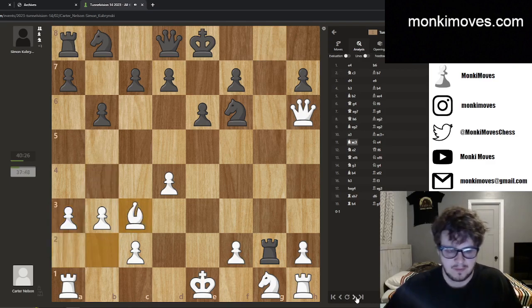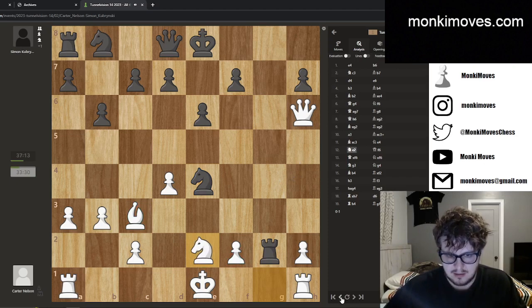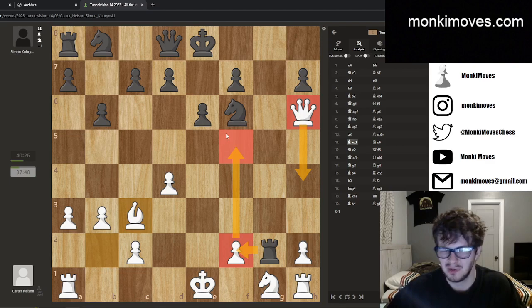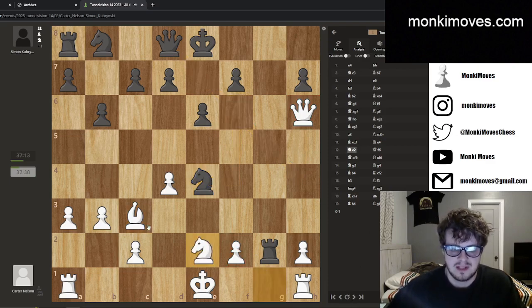I put my rook on g8 and lose my castling privileges, but if you look at what pieces I already have involved — the pins available and he's doing absolutely nothing — I'm pretty happy with this, especially considering I already picked up that e4 pawn. He moves his queen out of the way, I grab another pawn. We see a3, I captured and recaptured, and now I played knight to e4, trying to get both the bishop and a pawn.